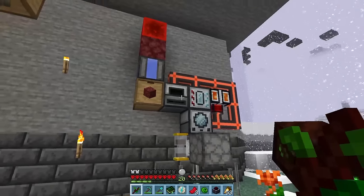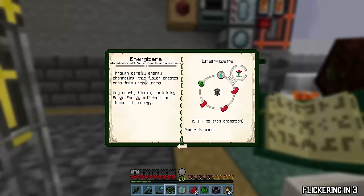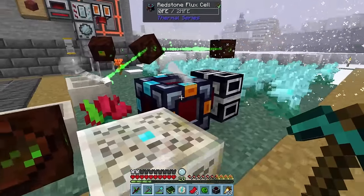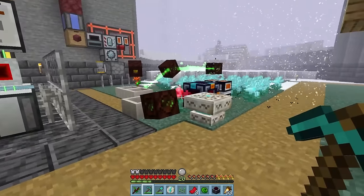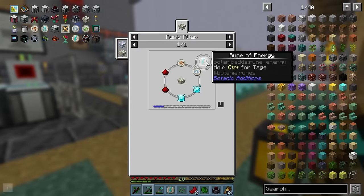However, since we can modify this lava setup to generate even more power, we can likely use something like the Energizerer, which is what we've got set up right here. Using a dynamo and a redstone flux cell, we can send power to the flower to generate mana. And this is very easy to scale up, just expensive — as each flower requires 2 diamonds among many other things.